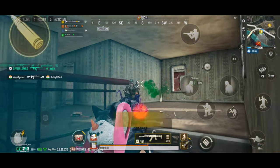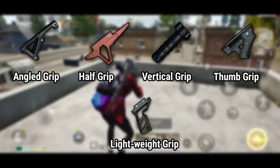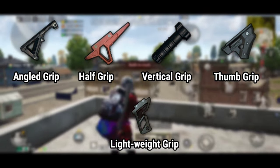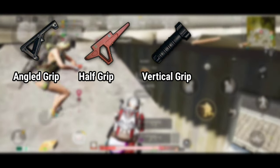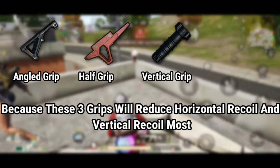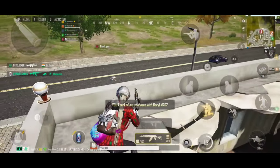Now, which grip will be better for Alaska Alpha? You can choose any of these three grips instead of the thumb grip or lightweight grip, because these three grips will reduce horizontal and vertical recoil the most compared to the thumb grip or light grip.